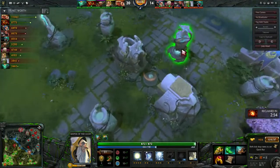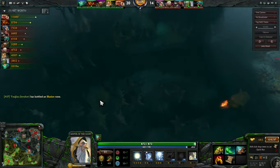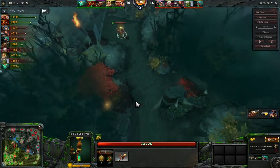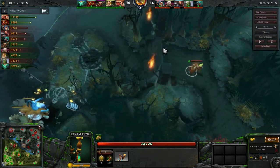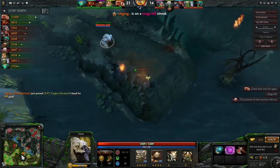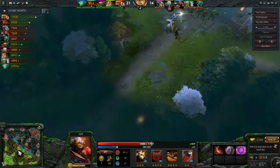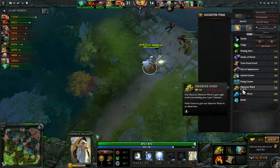You still have two wards in your inventory. If you had a ward there I think that fight would have gone drastically different. Tiny actually throws a ward down — this one's not too shabby, it's very obscure. That Tiny is actually warding; he's playing support Tiny. You're doing a pretty good job keeping up with the wards — I really like that.